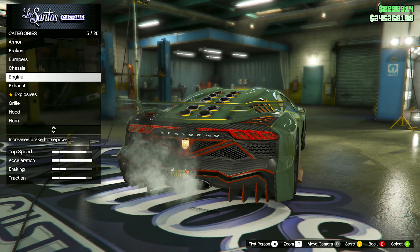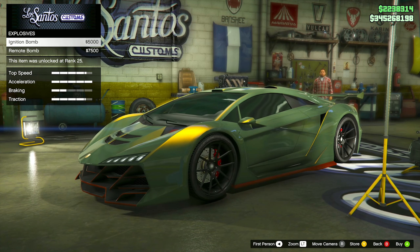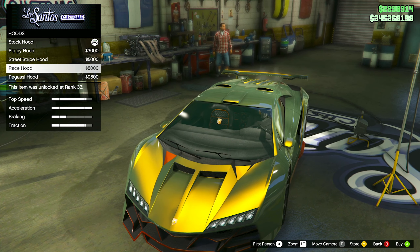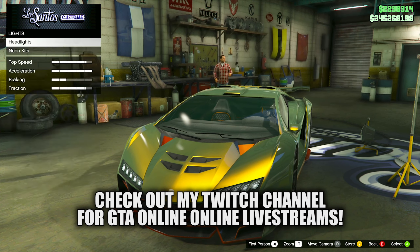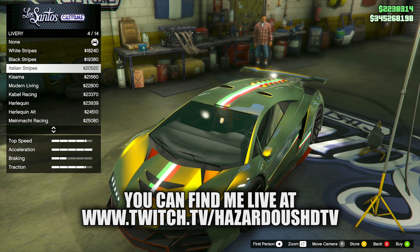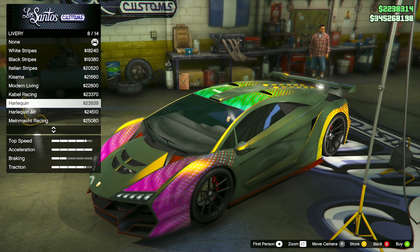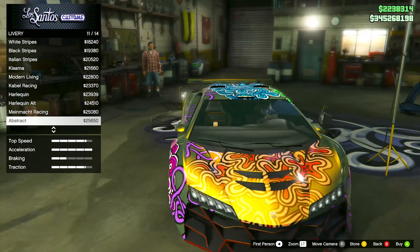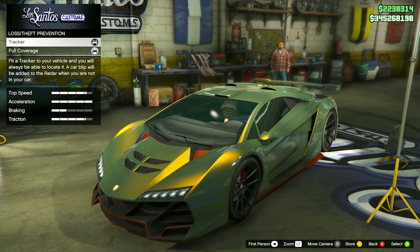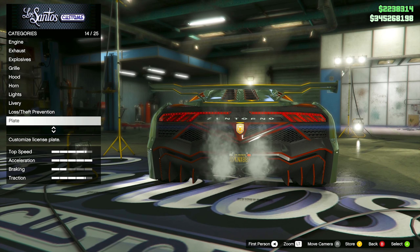The Zentorno has superior cornering capabilities and super fast acceleration. It competes very closely with top-tier supercars in the game, which is awesome for such an old car. It achieves speed surpassing even the Entity XF and the Turismo R, though those are very closely comparable overall. It's super low to the ground, and while the suspension is not adjustable, that enhances stability. You do have to watch out — it's a little vulnerable to flipping on uneven surfaces, like a top-heavy car despite being very slammed to the ground.